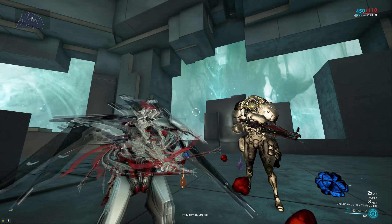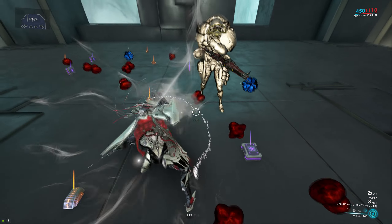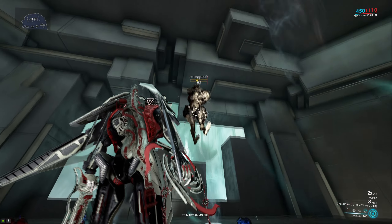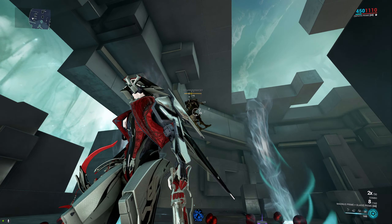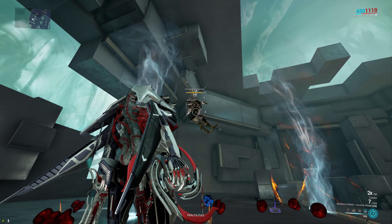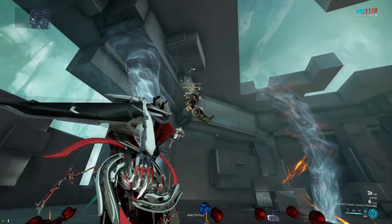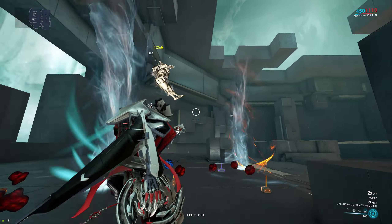The build I'm gonna show you today focuses primarily on her tornadoes, more specifically on the mechanic where any damage you do to the tornado will be dealt to any enemy in or around the tornado with a 200% crit multiplier. This is an incredibly strong mechanic, especially since it also transfers all the status effects you do to the tornado, and it can effectively turn any weapon in the game into an AOE weapon.